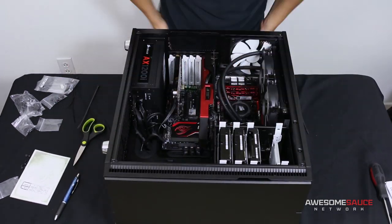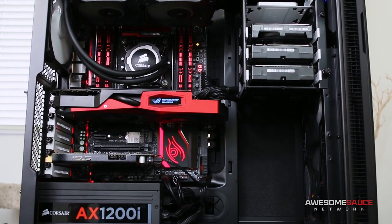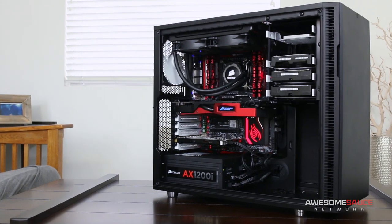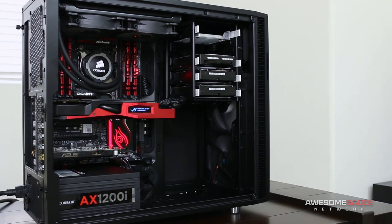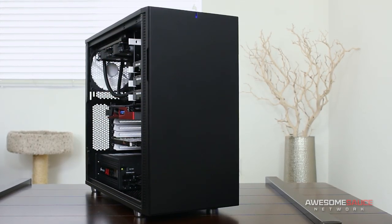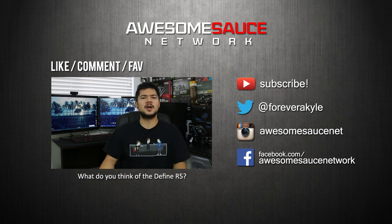Replaced that one mod vent cover, did some final cabling, some zip tying, and voila — the build is done. Even though the Define R5 has a few quirks here and there, it's still a great improvement over the R4 and delivers just about the best water cooling support for a chassis of its size. I'm giving it a thumbs up. If you found this video helpful, hit that like button. Don't forget to bookmark my Amazon affiliate link, and you can also make a monthly contribution on Patreon. Thanks for watching — subscribe if you haven't already, and I'll see you in the next video.